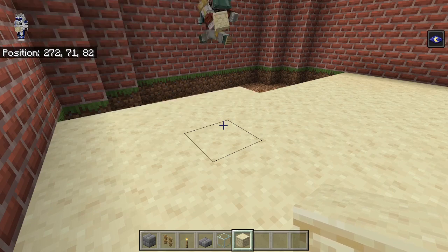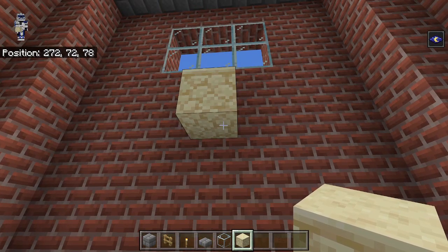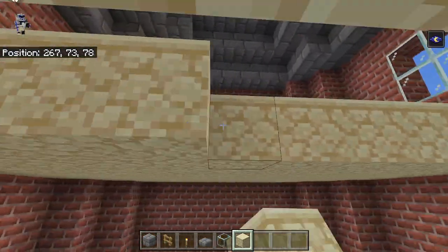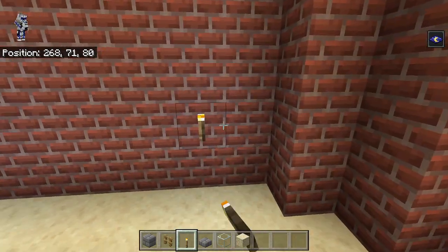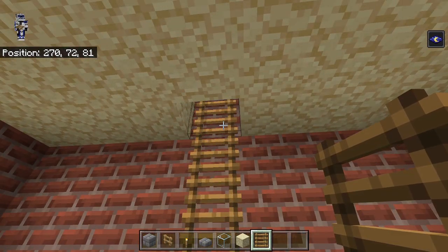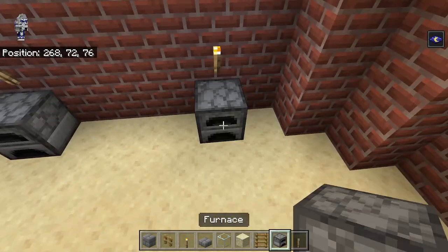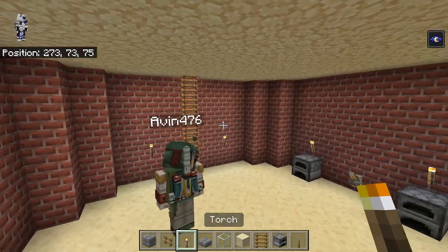Inside, the ceiling is gonna be three blocks above the door and will also be sandstone, so we can fill that in and make this a room. On this wall we're gonna leave one block and place a torch on each side, then there's a ladder going to the upstairs right in the middle. On the back wall, leave one block each side for a torch, then there's a furnace underneath the torches and a lever for the fire alarm.